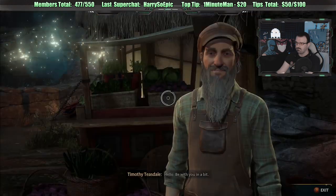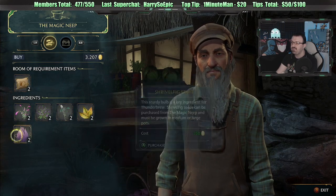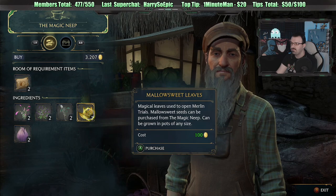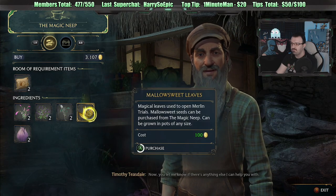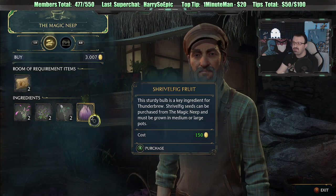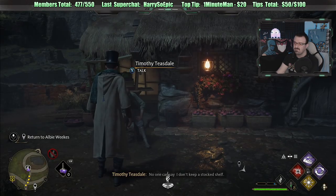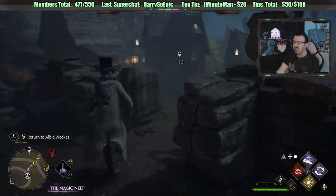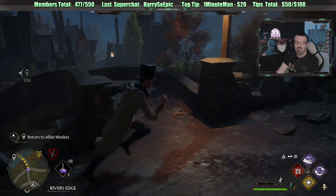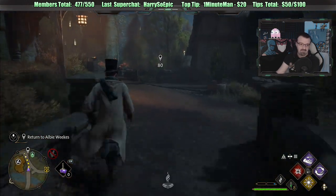Hello, be with you in a bit. Malosweet leaves — that's what I need. You only sold two. I have the seeds, but I guess I have to go plant them myself. No one can say I don't keep a stack. Let's trade in this mission and then maybe we have to go back to my room of requirements and plant some Malosweet, because I think I already have the seeds.